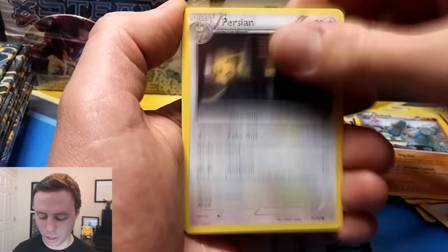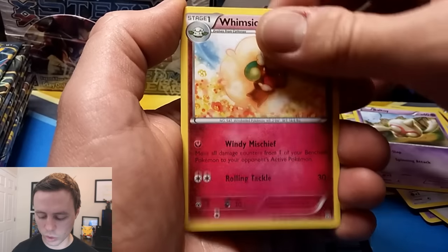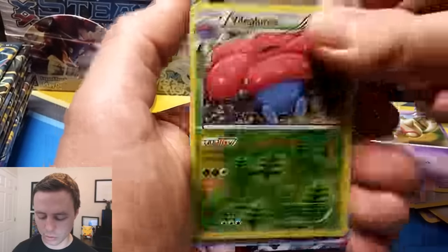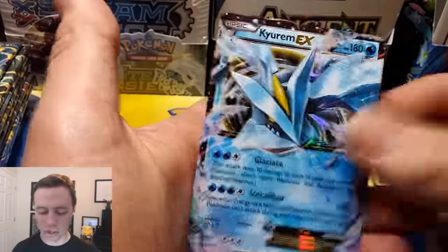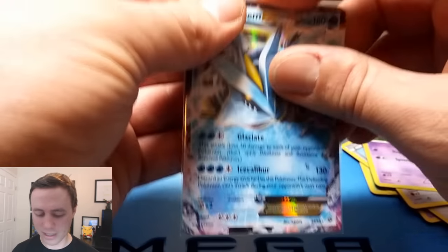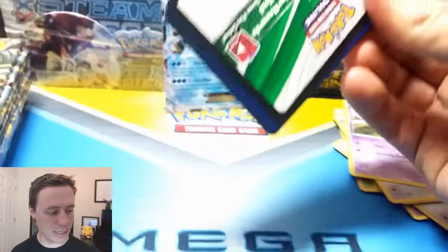Kondi, Relicanth, Golurk, Persian, Baltoy, Gloom, Paint Roller, Whismur, Vileplume — that's a Reverse Holo Rare, very nice — and a Hoopa EX. Our first Ultra Rare, around four packs in. That sounds about right.